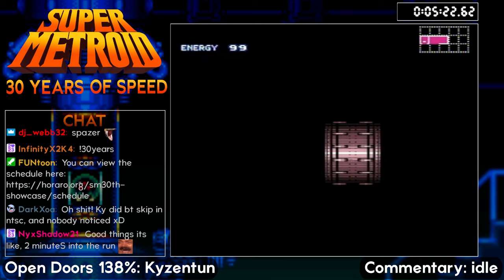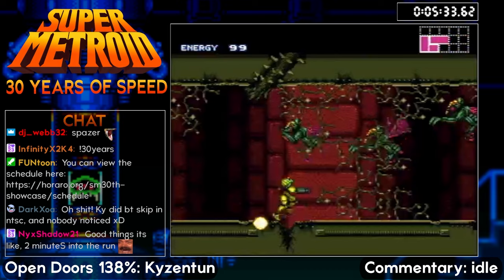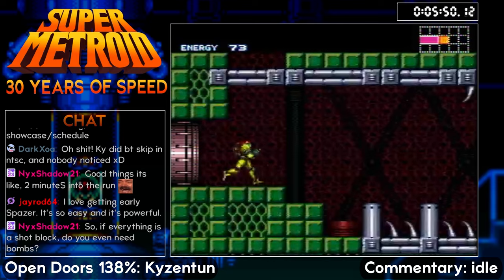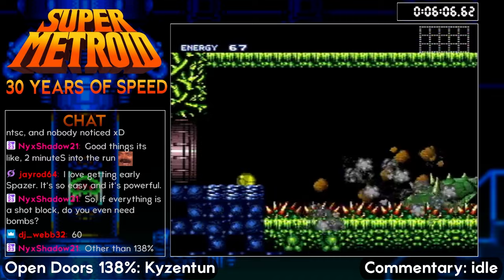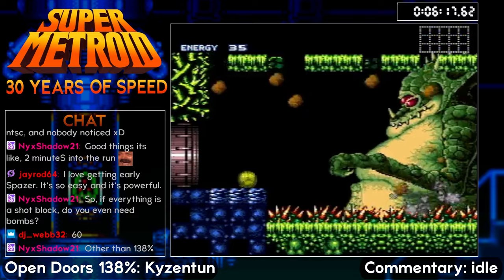You might be thinking: if we're going to get Spazer later from the GT code, why pick it up now? The answer is we want it for Kraid, because we didn't need super blocks to get into Kraid, and we didn't need missiles. So how are we going to beat Kraid? If we came here with just a Charge Beam that only does 50 damage, Kraid has 1,000 health. That's 20 hits with just Charge Beam. We're purposely taking a hit from Mini Kraid's spikes for I-frames, since Mini Kraid does 100 damage otherwise. With the Spazer Beam, we only need nine Charge Shots to defeat Kraid.